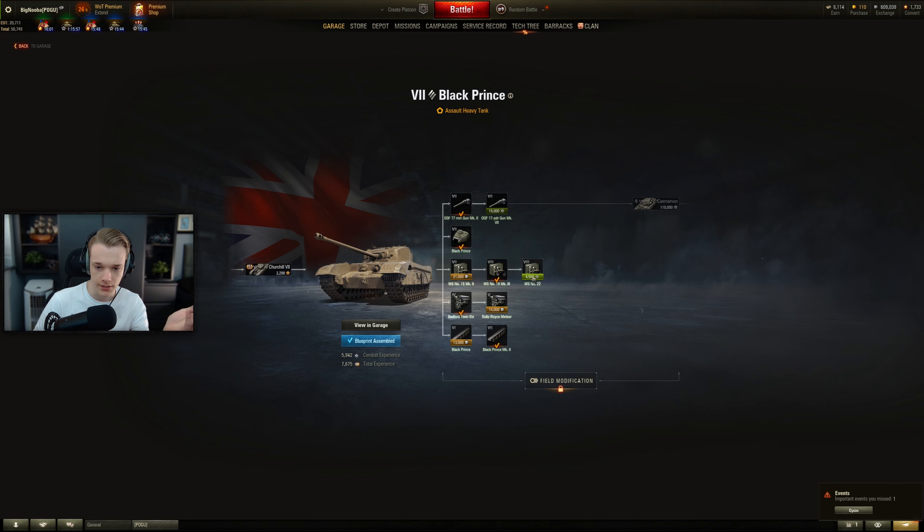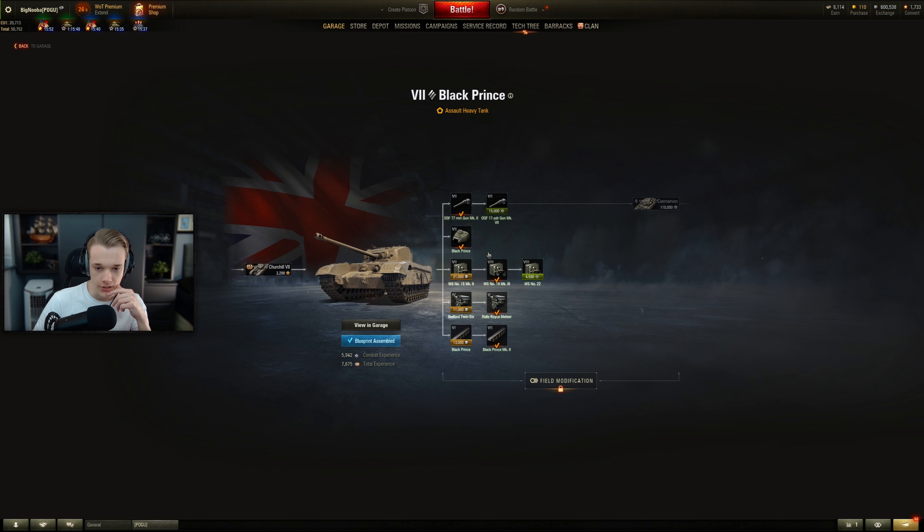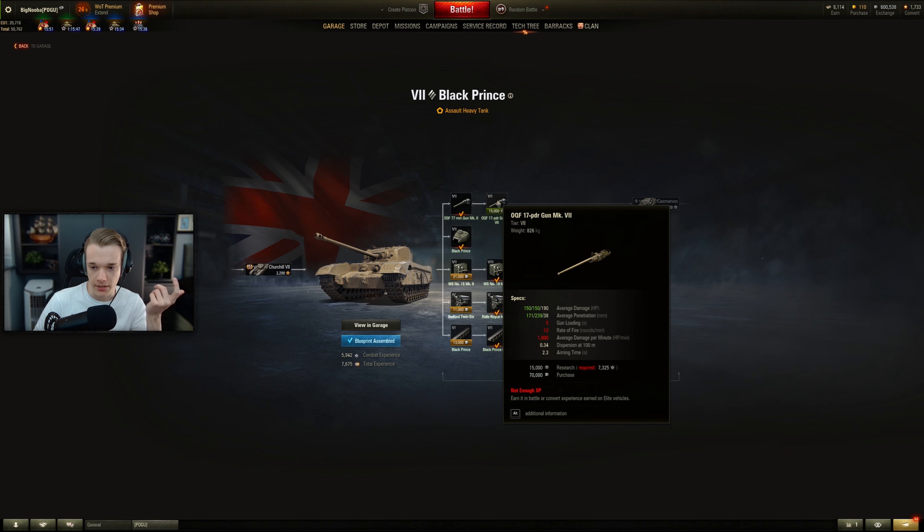Research. Does this even give me much more view range? Gives me a little bit. I'd rather just save up and get the better gun to be honest. We now have the engine, at least. So we now have a nice 13 power-to-weight, nearly — which is good. Much better than the Churchill 7 was. The Churchill 7 had 9 power-to-weight. To put that into perspective: a T95 — you know, the big fat turtle thing — has more. Anyway, let's continue.